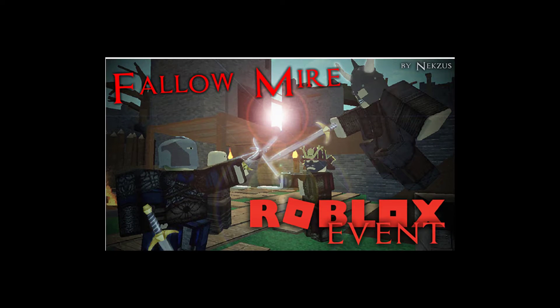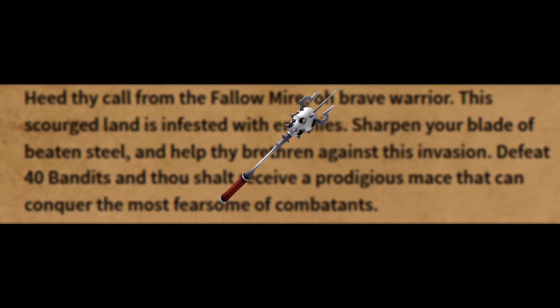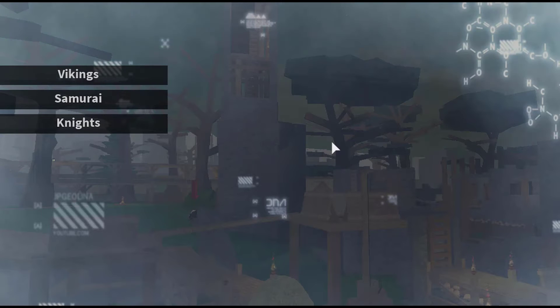Anyway, let's start at the first game, which is Fallowmire. The goal of Fallowmire is to defeat 40 bandits and you'll get the mace. When you join Fallowmire, you get this menu: Viking, Samurai, or Knights. I'm gonna pick Knights because it's a medieval event and not a Viking or a Samurai event.